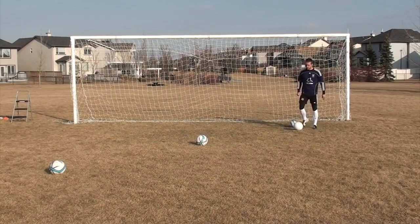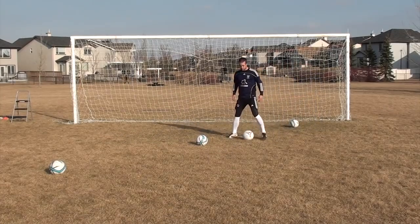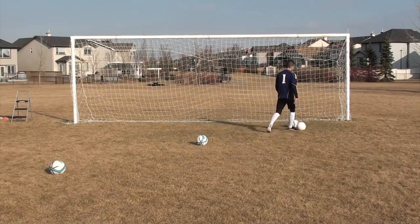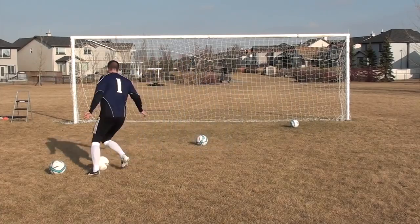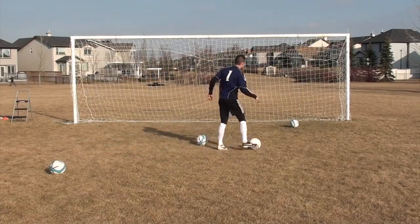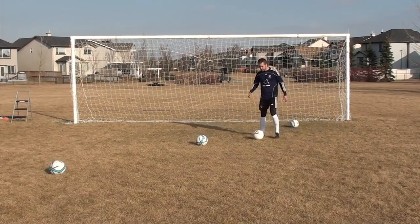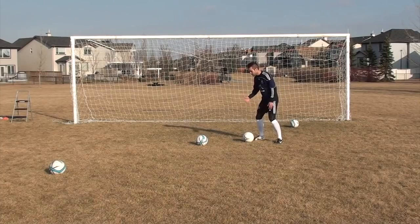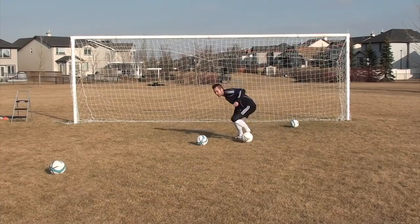The next move is a body feint — not a step over, we'll do that one after — just a simple body feint. So I'm coming at the defender, fake this way, cut that way. Fake this way, cut that way. And you might be stuck on the spot sometimes in a one-on-one position — sell them that way with your body and cut the other way.